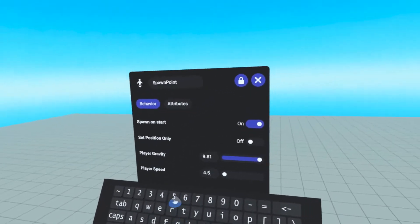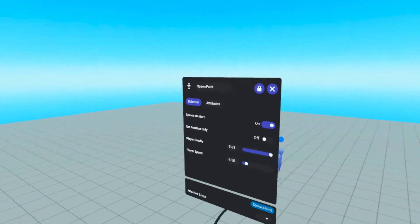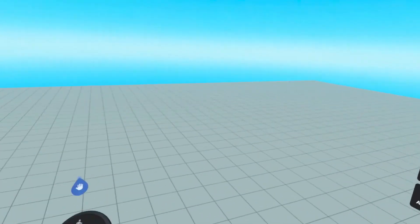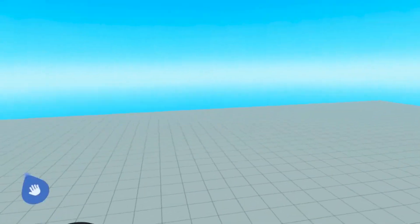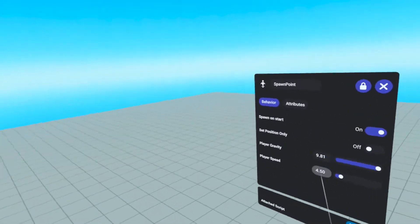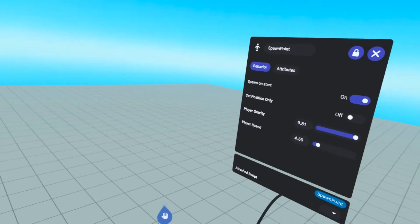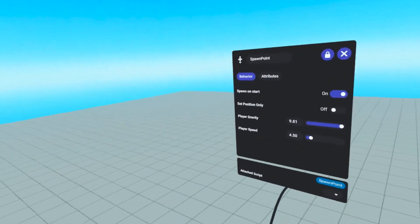Player gravity and player speed are interesting options here. You can change these numbers to change the player's speed whenever they are spawned at this spawn point. For example, if you wanted them to go to a different stage where they had to race to the finish line, you might want to increase their speed, or reduce their gravity if you want them to jump higher over pits. This is the default gravity and default speed that most players in most worlds are set to. I would be a little wary about changing these too much unless you have a way scripted in to change them back. You can also change player speed and gravity through scripting, but this is a neat way to change it — just having them spawn in a different location with adjusted gravity and speed.